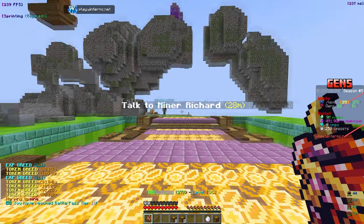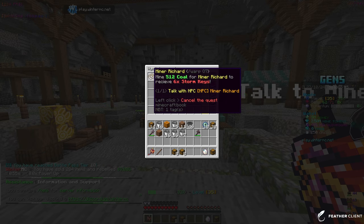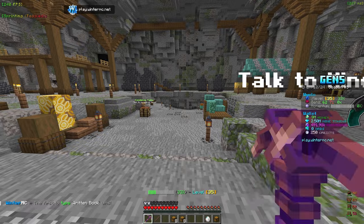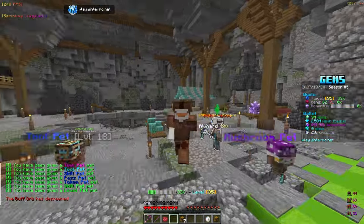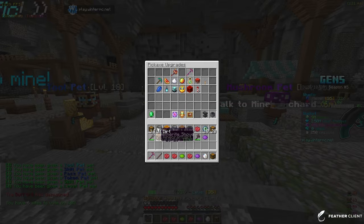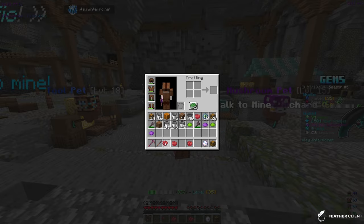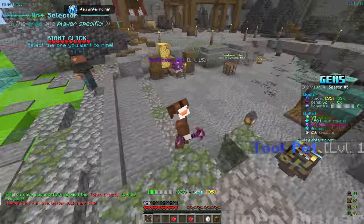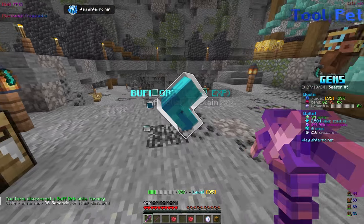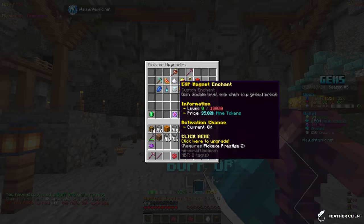We can finally go to the mine, which means we can do the quest — get 512 coal to Minor Richard for 6 storm keys. This helps us level up the quest section for better rewards with better quests. We also got some crystals. We don't have any active ones, so let's pick a token boost — 48 percent boost — and it applied. We currently have a 48 percent token crystal boost, which is very OP.